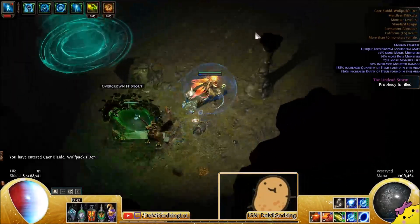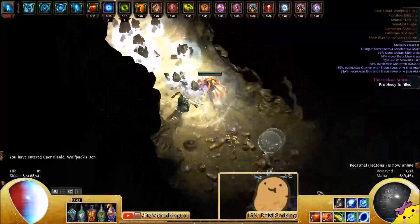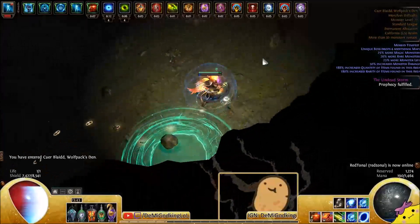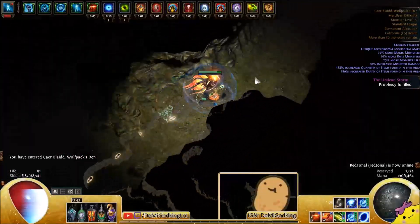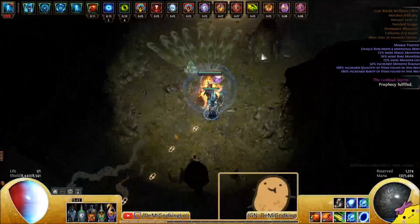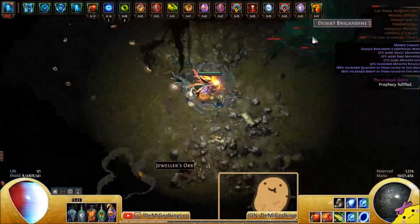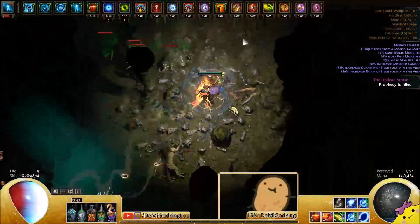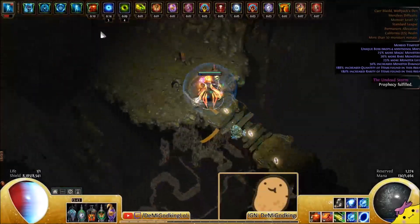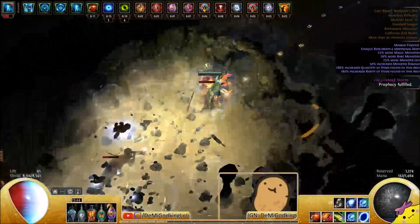Any other T10, T11, or even T12 map that's shaped won't mess up your atlas, as long as it's not your shape map. I have shape mesa as my only T10 shape map. That means if I run shape mesa and a plus 1 or plus 2 drops, it's going to be a strand — because if it's a plus 1 it becomes a T11, and the only T11 I have available is strand. If it becomes a plus 2 from the boss, the only T12 I have available is nothing, so it goes down to shape strand.